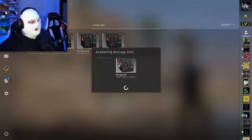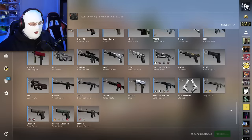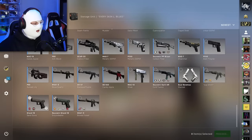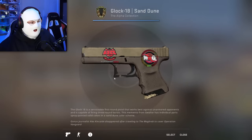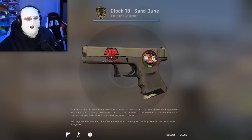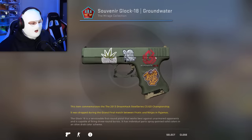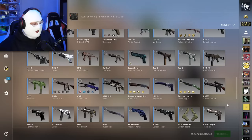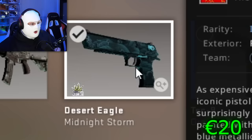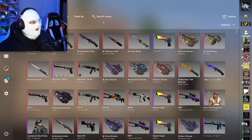Next one from the Every Skins video is the Light Blues. I remember what I did in that video: if I already had a skin like a Glock Sand Dune, I'd just put it in here. So I have a Glock Sand Dune with a Hellraiser Paper, and a Groundwater Souvenir with an LGB — which is really cool. Also a Midnight Storm. Pretty cool skins in here, nothing crazy obviously, because we're still only at the Light Blues.